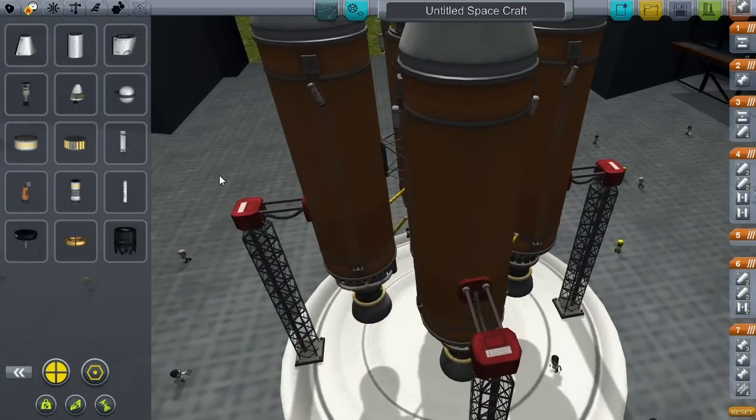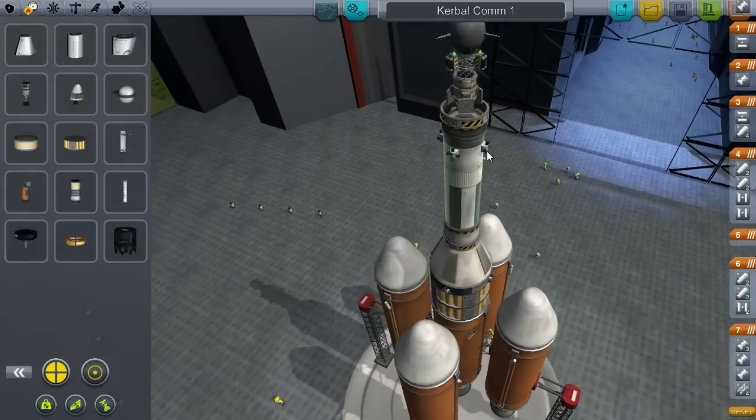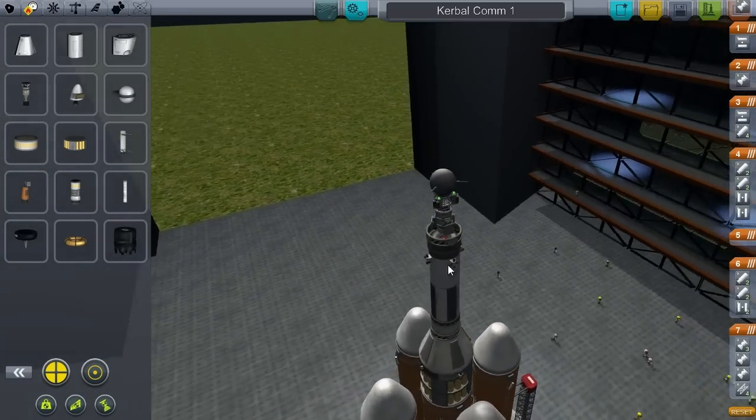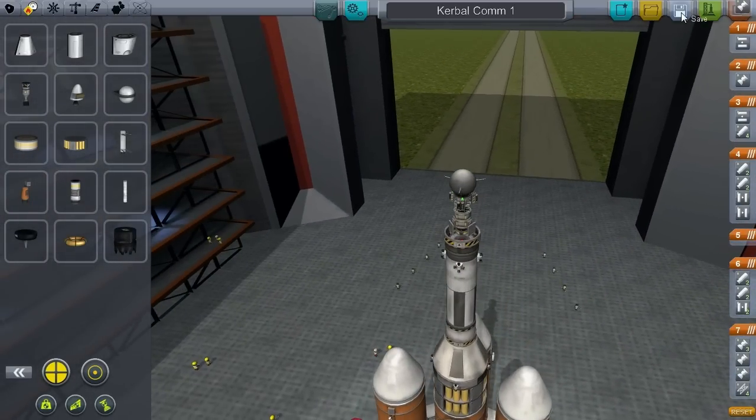With that, we are going to call this... what do I want to call this? Let's call it Kerbalcom 1 — the Kerbalcom 1 satellite. I want to pick a reasonable name because it will actually be the name for this satellite in the mission list forever. So I want something that makes some sense. And with that we will save it, and it is time to launch. Out to the launch pad we go.